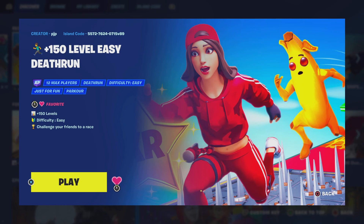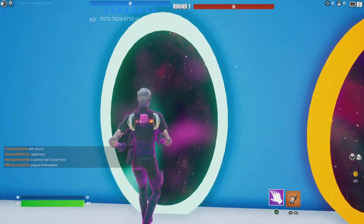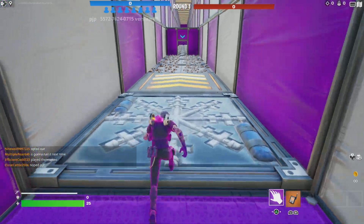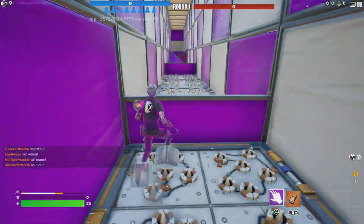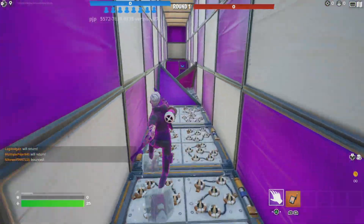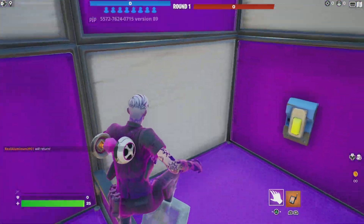The first creative map you want to load is called '150 Level Easy Death Run.' Once you load up into the map, you're going to want to go over to the bonus level one portal. After you step in there, you're going to want to slide and complete this level because at the end it's going to give you an XP button that gives you a lot of XP.